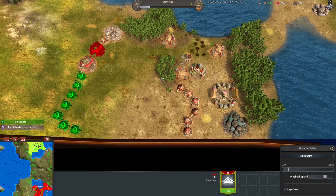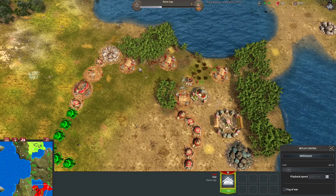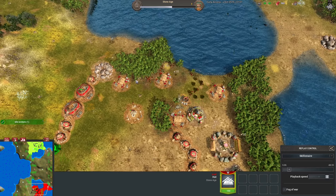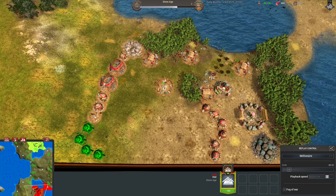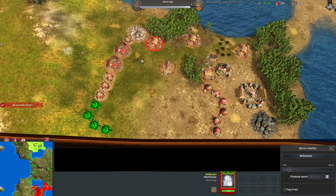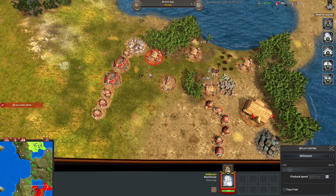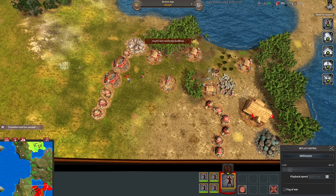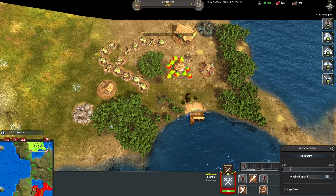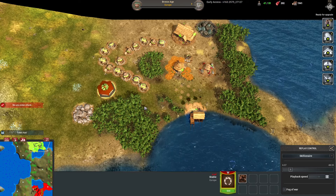I'm still scouting around my general base. I build another warehouse — I've been going in a lot on warehouses lately, just putting so many down to maximize efficiency on workers delivering. I get attacked by a boar, try to take it out and lose one worker. I start bringing out some slingers. I don't invest in upgrades since the map is so large it's not worth it. My scout sees the stable and I'm like, oh no.